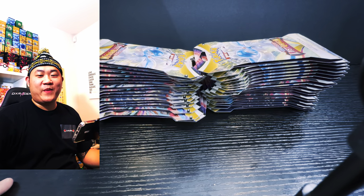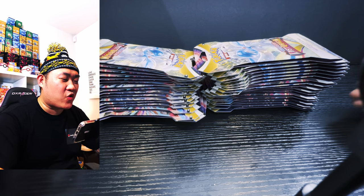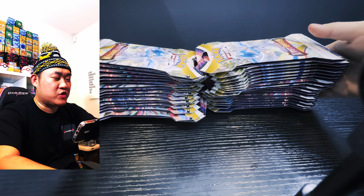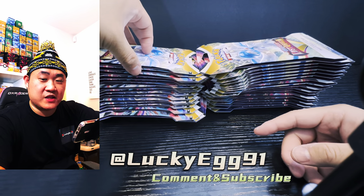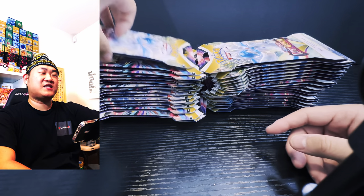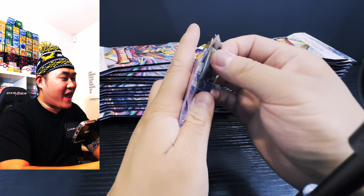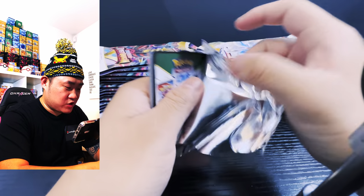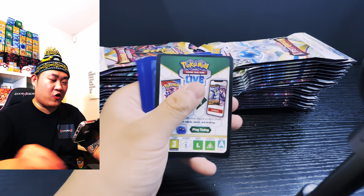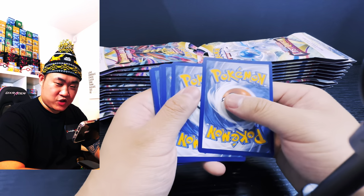What's up my fellow trainers and breeders, welcome back to Lucky Day! In today's exciting episode we're gonna open more Lost Origins Pokémon sleeved booster packs. We picked up 36 more booster packs at home for the guaranteed Pikachu alt art. And any time we hit a secret art today, I'm going to pour cold water backwards on myself.